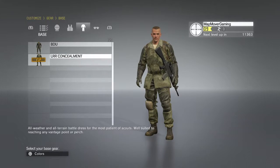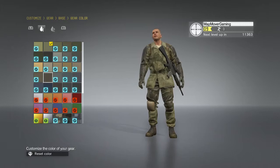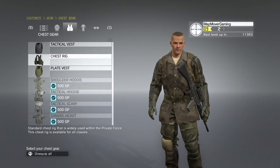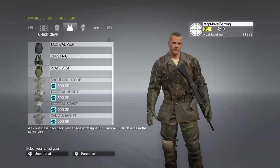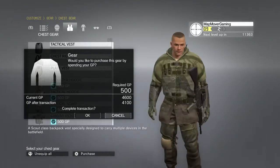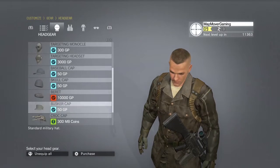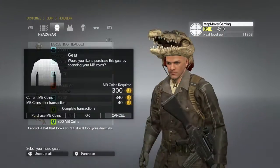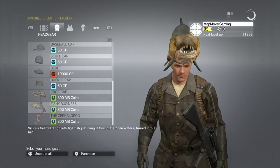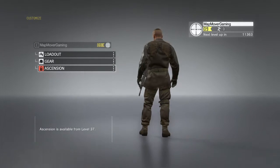Another thing about customisation is that you can customise the look of your character — the clothing colours and things like that. Try to get a camouflage colour that suits the levels, usually a dark brown or dark desert-y colour for most of the maps. However, most of the cosmetic equipment you get — including things like heavy armour that you spend GP on — doesn't actually affect gameplay, so I personally wouldn't worry too much about that side of things.